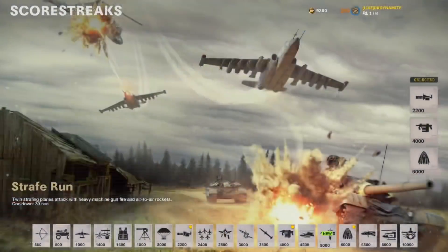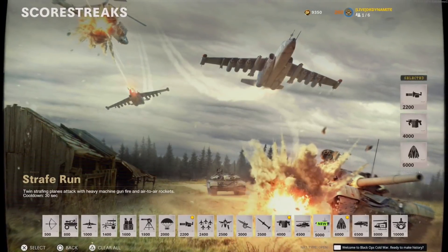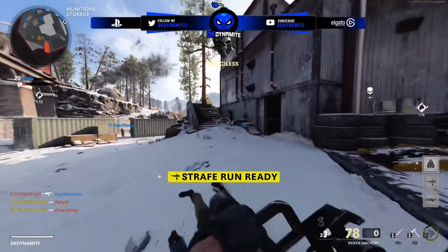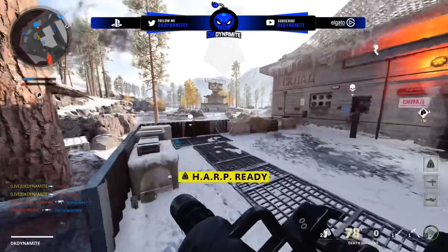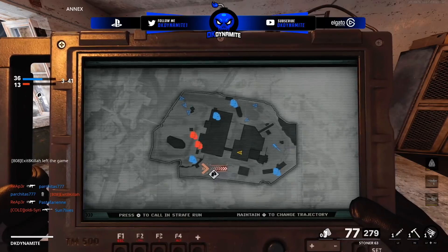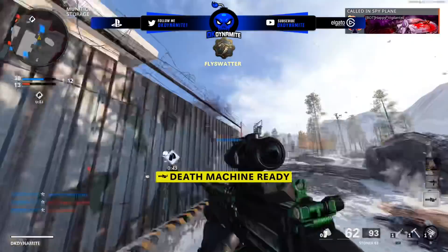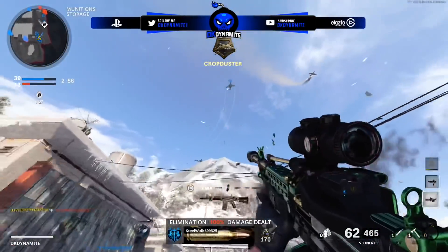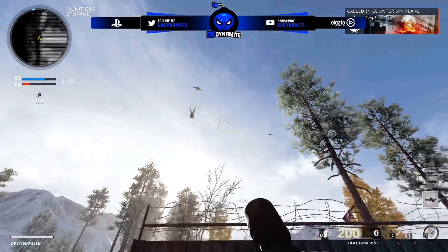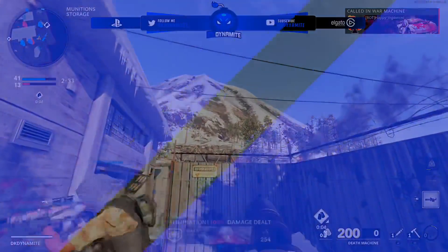We have the new Scorching Strafe Run scorestreak, which went live with this update and requires 5,000 score. It's essentially the air patrol and napalm strike fused together — it can shoot down scorestreaks in its path and deal damage to enemies. It can even help on indoor maps for sneaky kills through ceiling windows or taking out enemy UAVs. That said, I'm more excited for the canine unit, the hand cannon annihilator, and the flamethrower — all completed since the beta but held for future seasons.